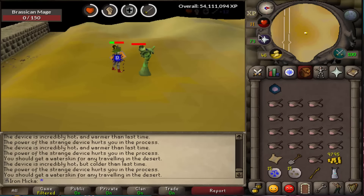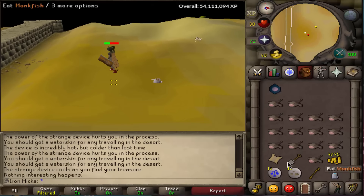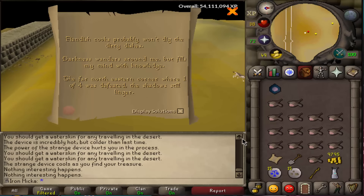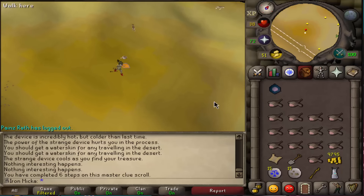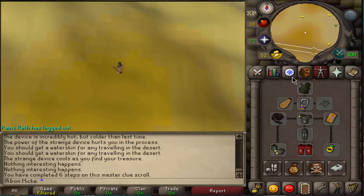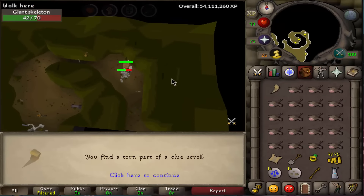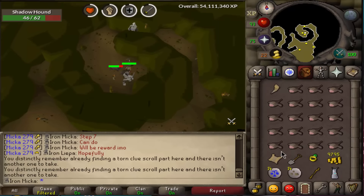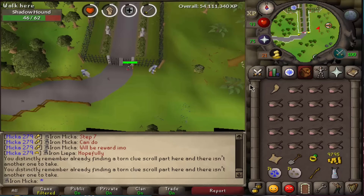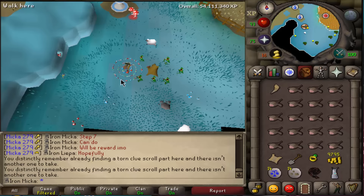Here we are about to kill this mage - let's go. Can we get the reward right over here? Seven steps in - I really don't want to do this at all. I can pretty much complete all the steps: one is right here in Birthright, and one is in Zia - fairly easy. As soon as I complete all of them we're most likely going to get a casket. The last two master clues weren't exactly great, so I'm expecting something good on lucky number three. Let's go ahead and get the reward.